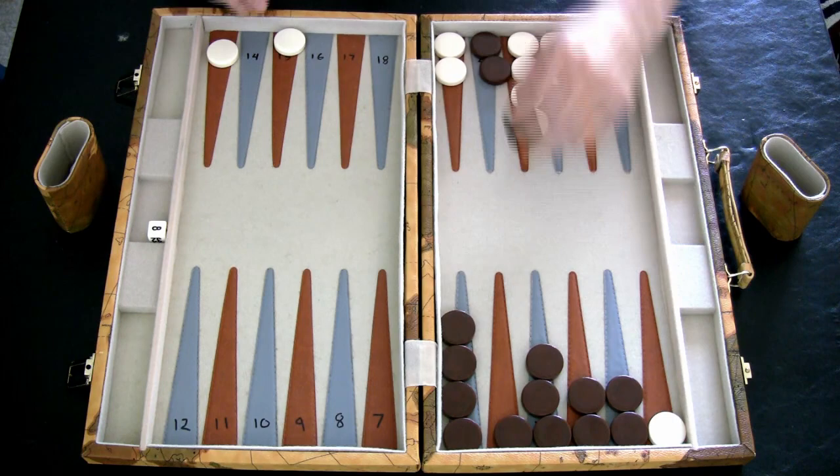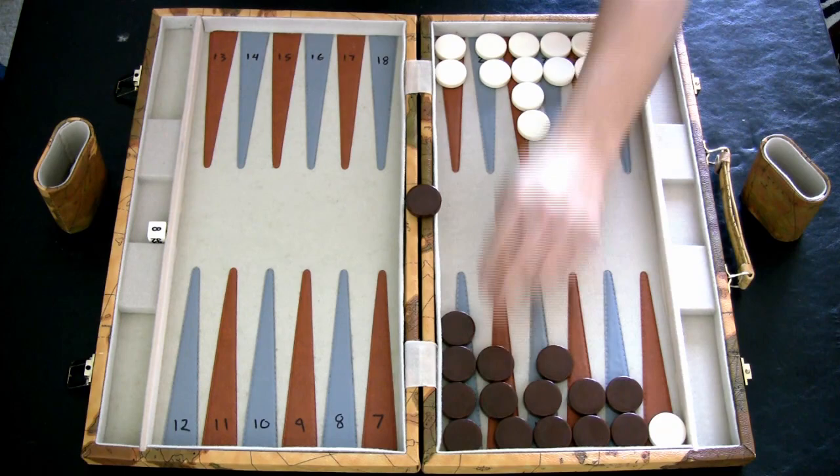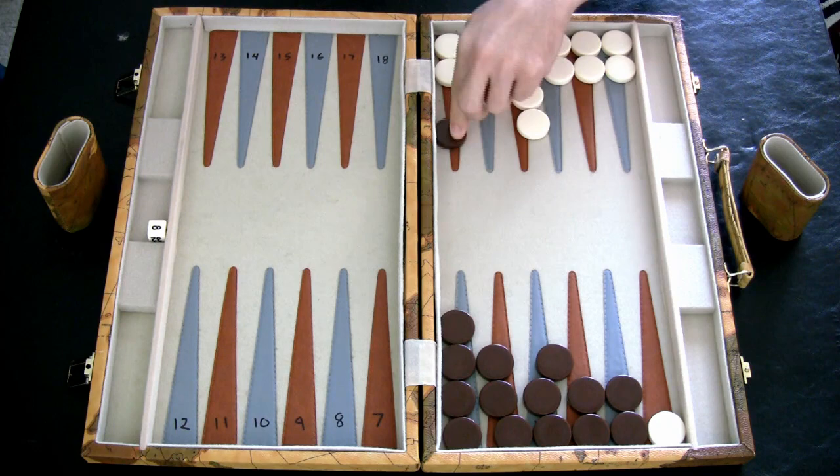If you have a checker that was hit and they own a perfect prime just like that, there's no way that you could come out. One through six is all blocked. That's why owning a point in your opponent's home board is such a useful technique for blocking off against their perfect primes.